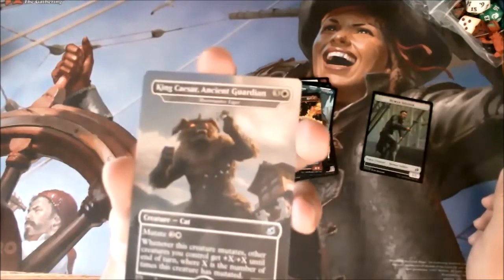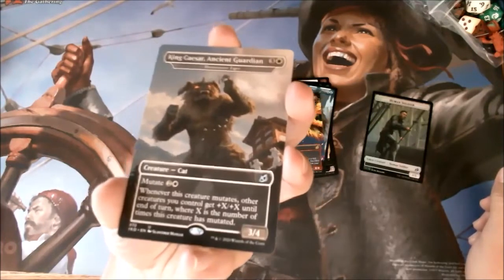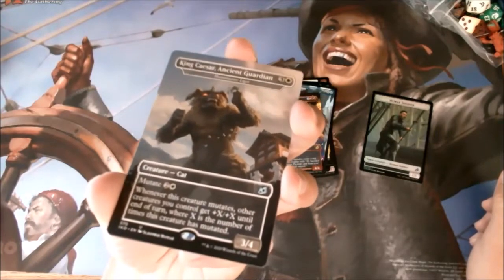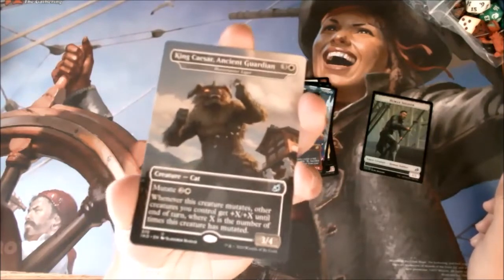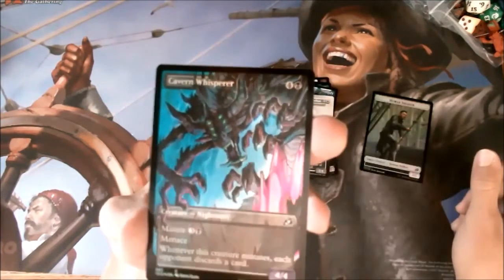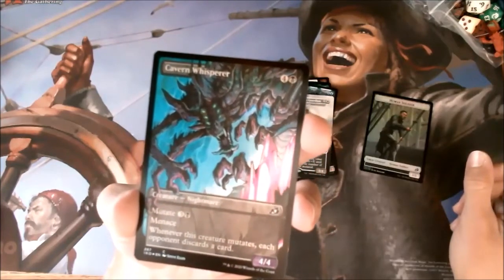King Caesar, the ancient guardian. Pretty sure two of my friends got these as their box topper from buying a box. Not sure how thrilled they were about that, but it's cool to have a Godzilla card. And a Cavern Whisperer foil common — mutate to do mean things. This was a very mutate-heavy collector booster.